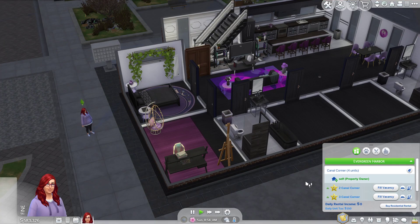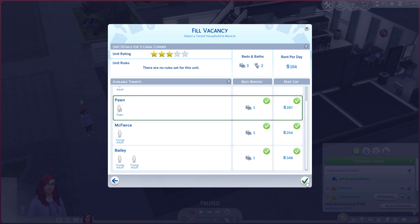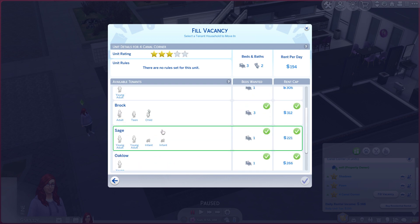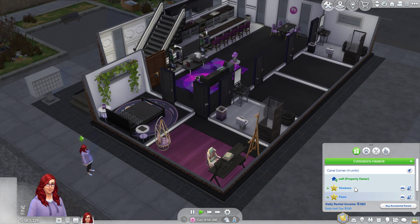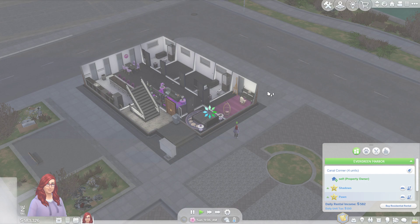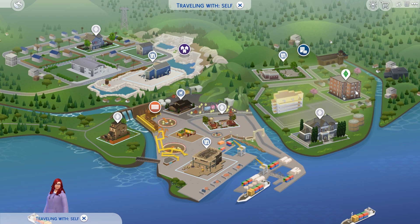I don't know who y'all are but y'all come on down. Mr. Pond can come on down too. I don't want infants in this building because it isn't really set up for infants. The Boulder — yes, alright. We could probably get some roommates, but I decided to do something different. I don't normally play in the world I'm playing in, and I am playing in Evergreen Harbor.